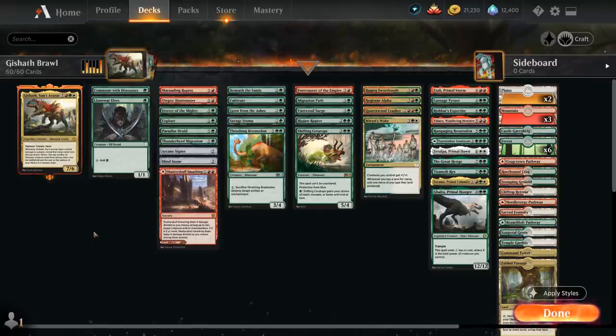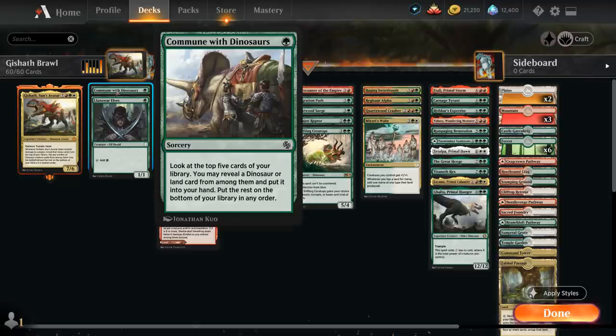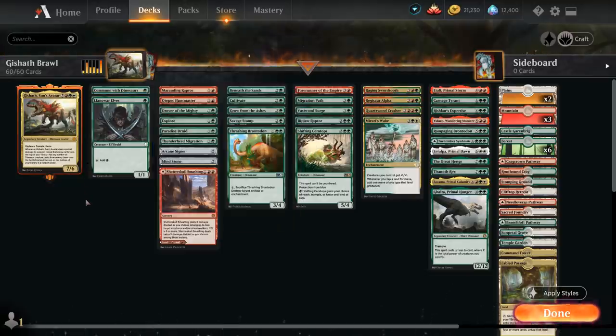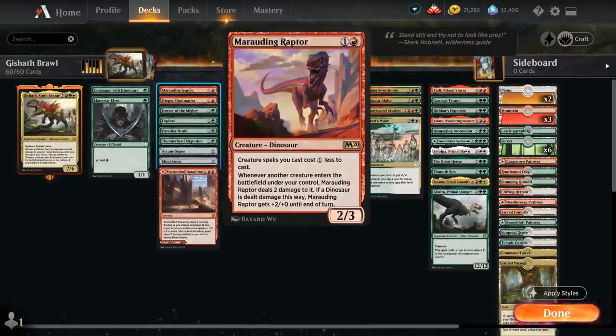At 1 mana, we've got Commune with Dinosaurs, which can reveal a land or a dinosaur to put into our hand. Llanowar Elves gives us a bit of early acceleration. At 2 mana we've got more ramp with Marauding Raptor, giving our creatures a discount — also a great way to enable Enrage for the one Enrage dinosaur in the deck, and it pumps up whenever we play a dinosaur that's dealt damage.